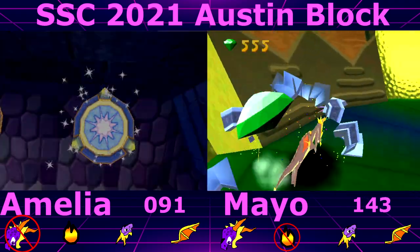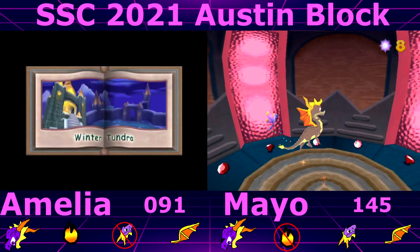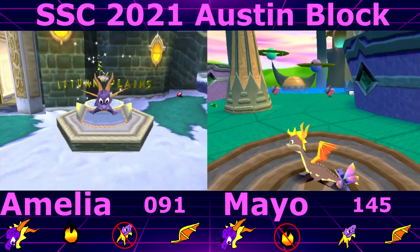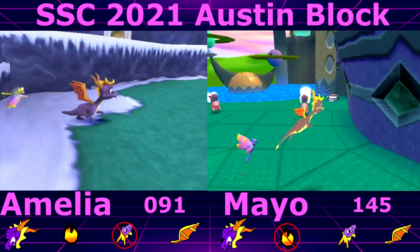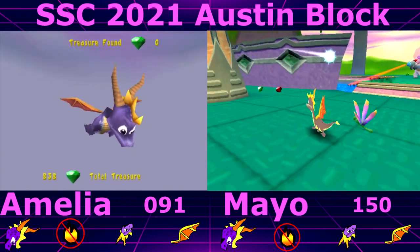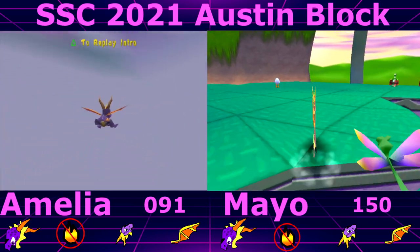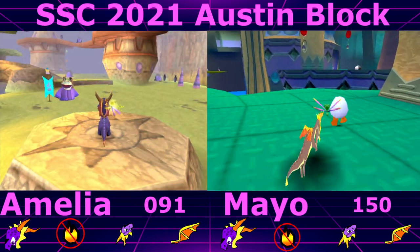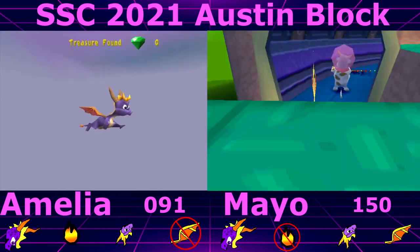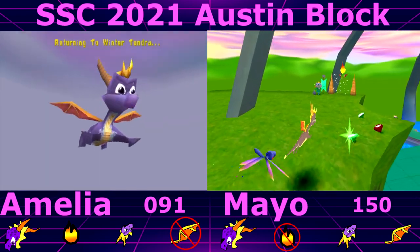You couldn't glide in Summer Forest so you can't charge in Winter Tundra. And now I can't head bash — head bash chests, okay. Oh, I got into Winter Tundra and I couldn't head bash, which is the one time I need a head bash now.